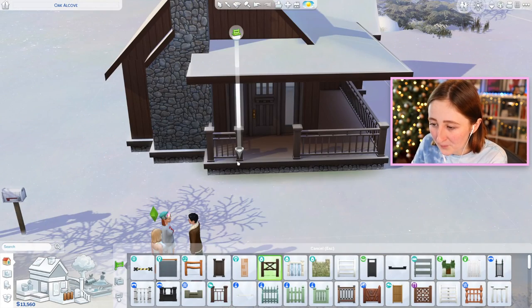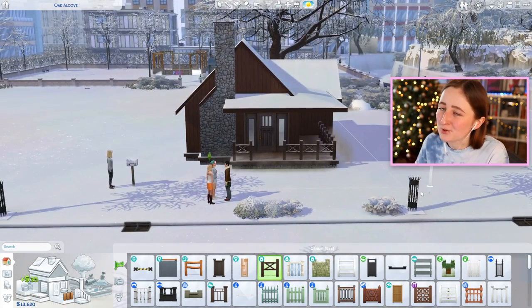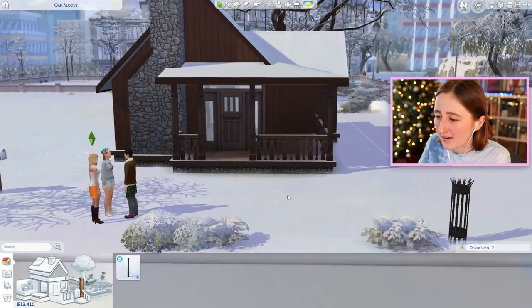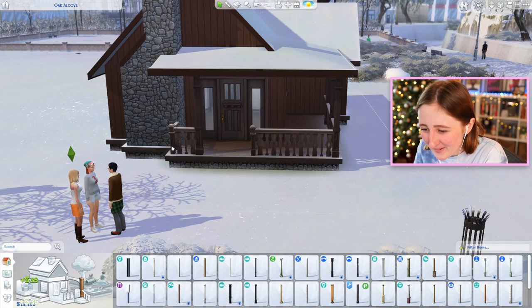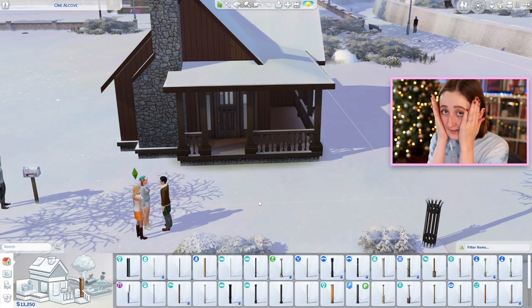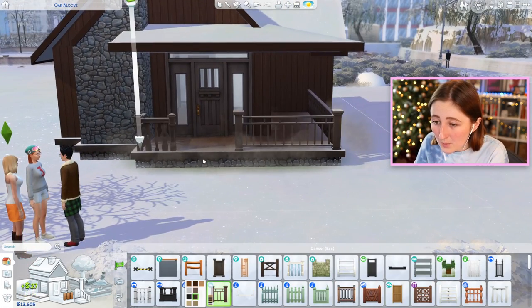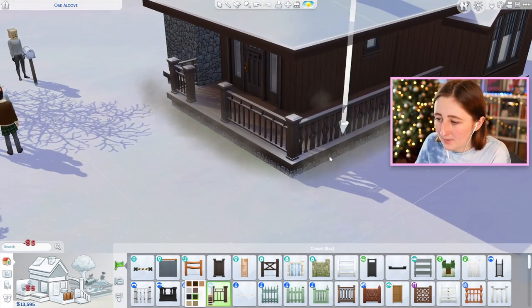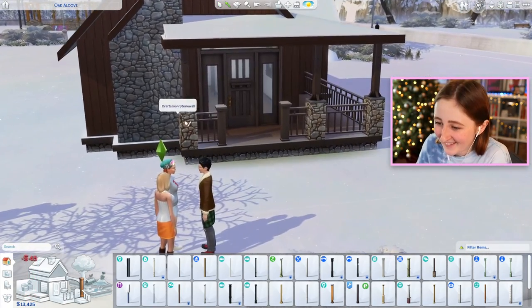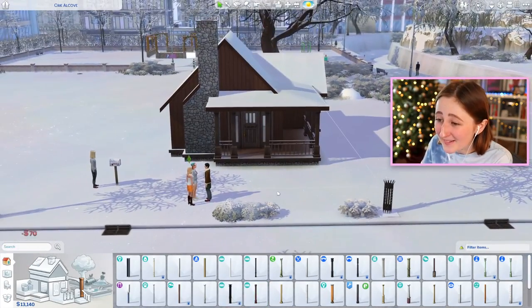This might be a poor choice, but I really want to get some sort of fence. Maybe I could use the one from Cottage Living — is that too rustic? It's cheap. I think we need the columns, although I don't know if those are good columns. I feel like they shouldn't be as fancy — it's just those are cheap, so I like them. All the wood colors being different is infuriating. 34 simoleons? That is expensive. Maybe I'll use the columns that came with Seasons — we're using the Seasons windows, so that could work. But that's also a different color.